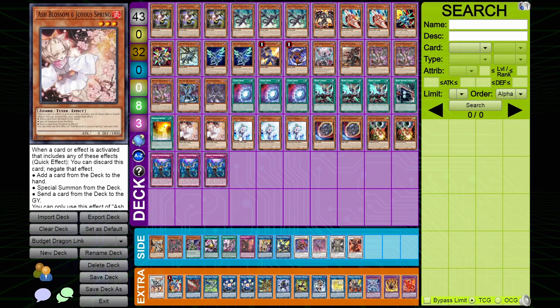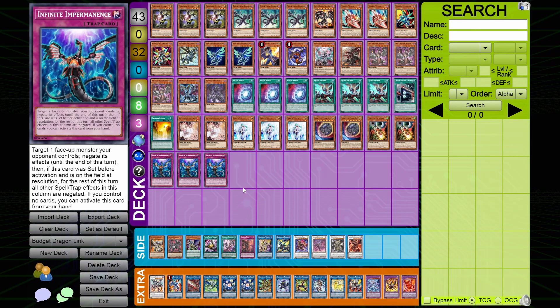We're going over the core mostly — the hand traps aren't super relevant. Note that we got announced the other day: we are getting an anniversary rarity collection that's going to reprint a bunch of cards, mostly staples. I wish the bestial rebellion was being reprinted for you guys — it is getting a quarter century secret rare reprint, but that's not going to make it any cheaper unfortunately.